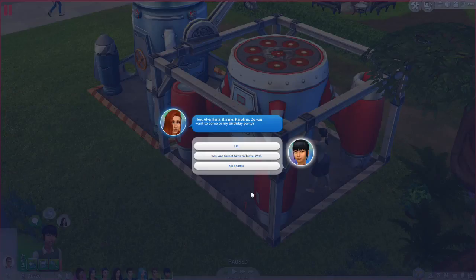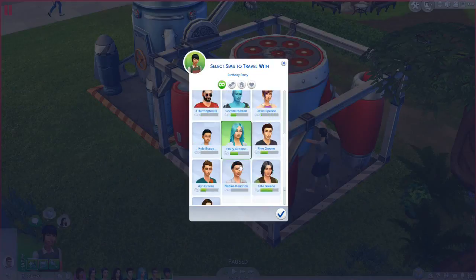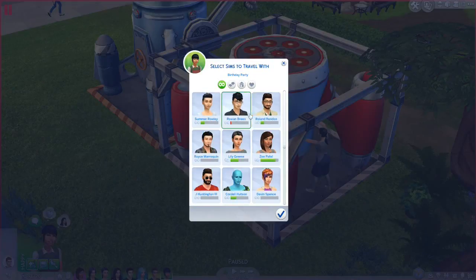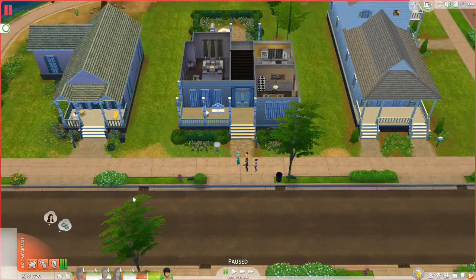It's Carolina! She's inviting us to her birthday party. I've never gotten one of these birthday party invitations before — let's go! Let's take Holly and Ash with us too. It's a surprise birthday party, which I wasn't expecting. These birthday party events have been added with recent patches, and even though patches can sometimes break custom content, the new features they add are just fantastic. It's almost like Carolina knew that today is also the day we're aging up Ash and Holly.